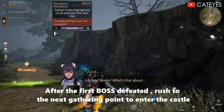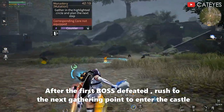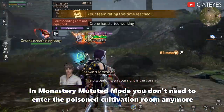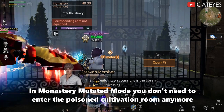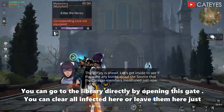After the first boss is defeated, rush to the next gathering point to enter the castle. In Monastery Mutated Mode, you don't need to enter the Poisoned Cultivation Room anymore. You can go to the library directly by opening this gate.